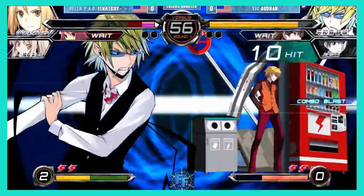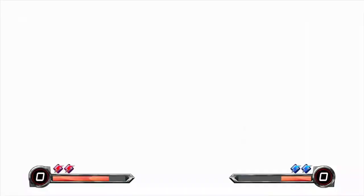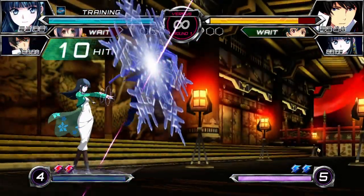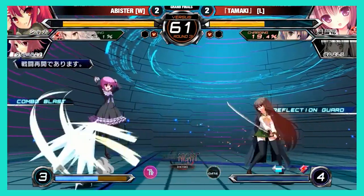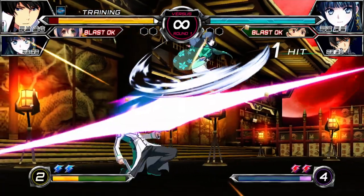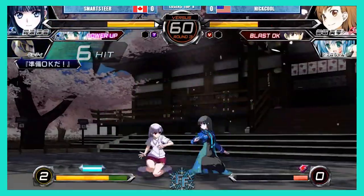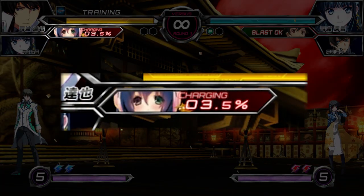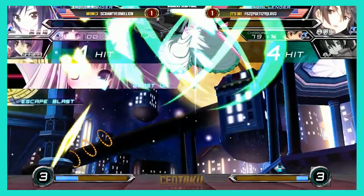Combo Blast occurs when performing a blast during a combo or attack. It immediately gives you one bar of meter and launches the opponent into an untechable and unburstable state for combo extensions. Holding forward will toss the opponent back, causing a wall bounce in the corner and granting a damage bonus. Combo Blast is also plus on block, making it a great way to extend your offense. Escape Blast occurs when being attacked or in block stun — it's an invincible blast that pushes your opponent away and ends their combo or pressure, much like a burst. While it is a powerful defensive tool, Escape Blast comes with a brutal penalty to your blast gauge, as it will start to refill at a much slower rate than normal. Due to the drawbacks, it's advised to reserve Escape Blast for emergencies, as the other versions of blast will allow you to play more proactively.